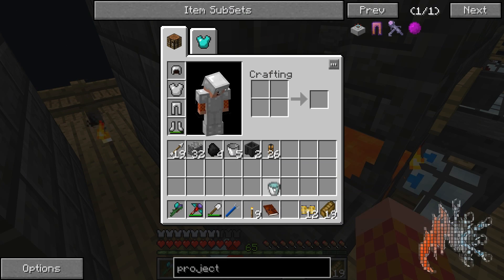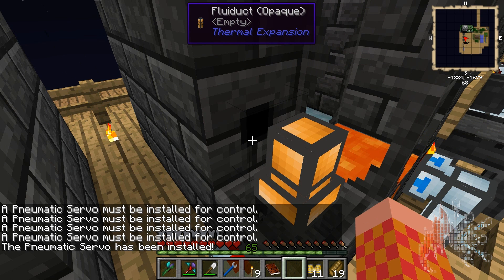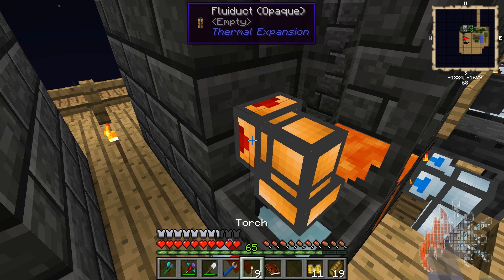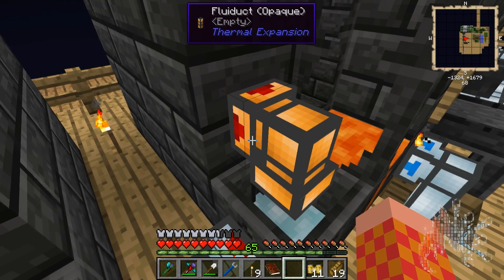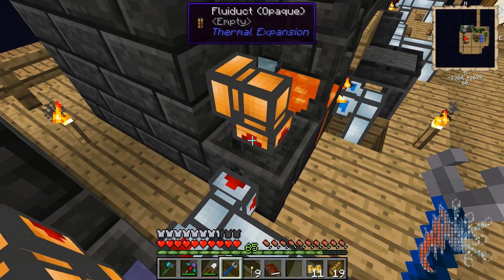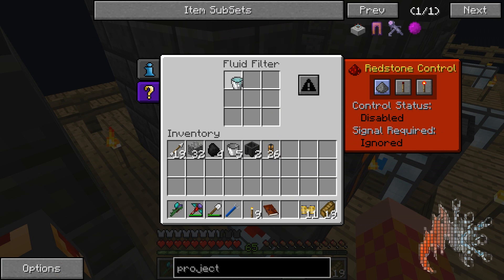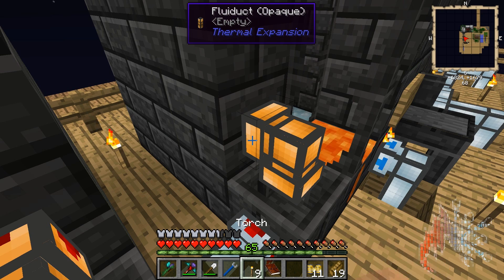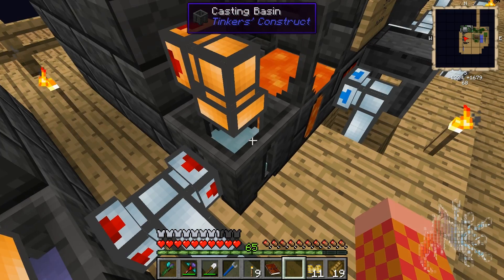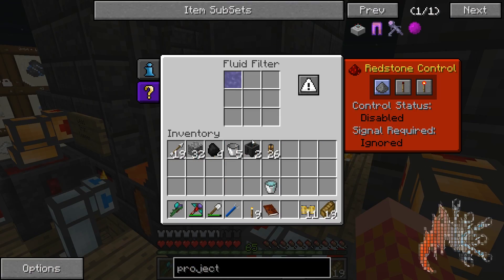Now we're gonna put the silver over here. Since there's no servo here, you get the servo in your hand and right-click — servo is installed. Then right-click with the crescent hammer and turn it red. We can pump the molten silver back in. Right-click with an open hand, take the bucket of molten silver, click here to make it whitelisted, take your crescent hammer, right-click, make it red, and now the only thing that will go into this basin is molten silver.